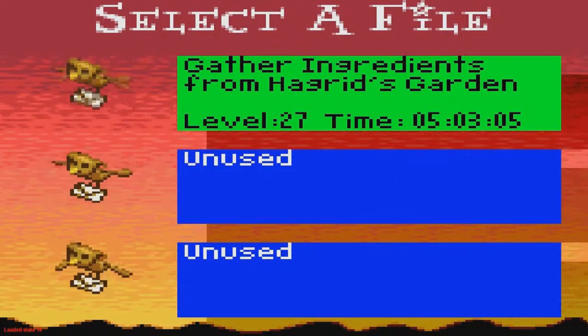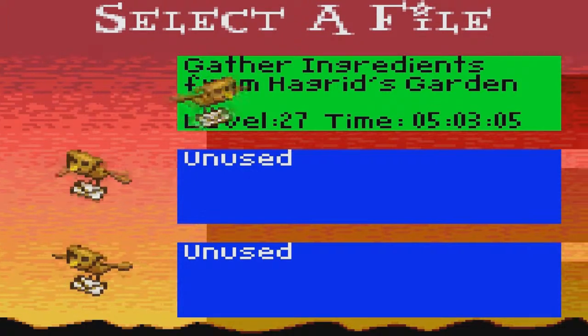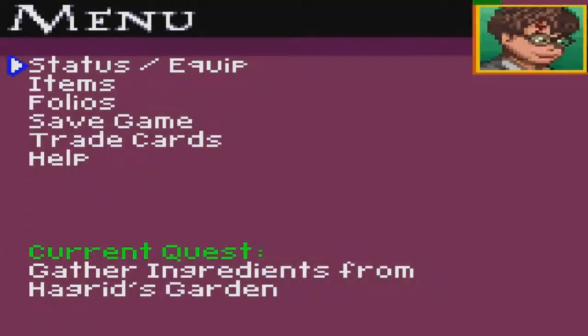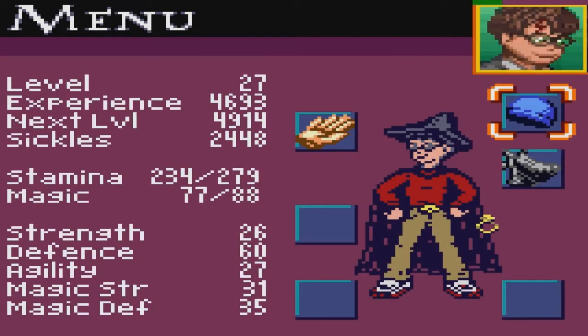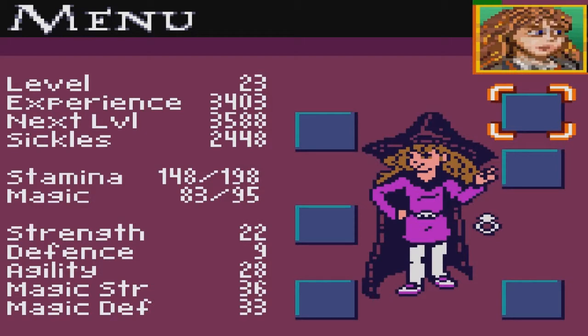Hello everyone, welcome to another part of Harry Potter and the Geomorph Secrets. As you know, we're getting the ingredients from Hagrid's garden. I trained Greedy Eyloth. I'm now level 27. Some spells leveled up and Hermione is now level 23.